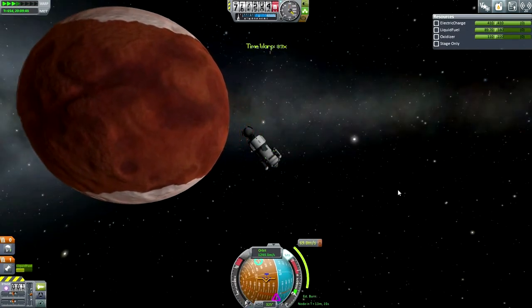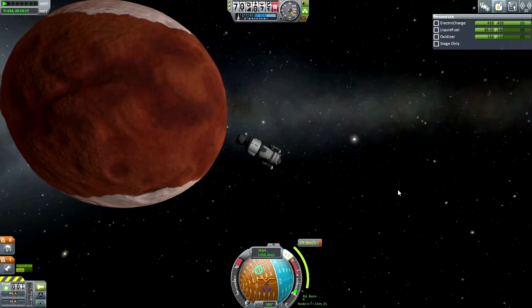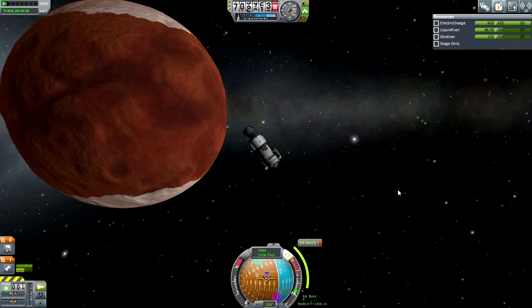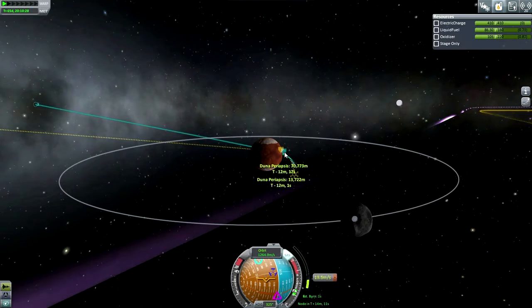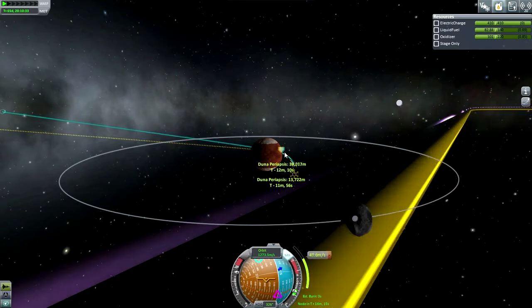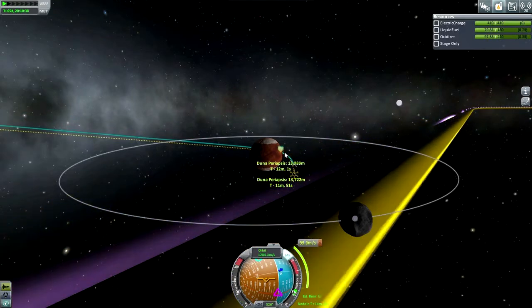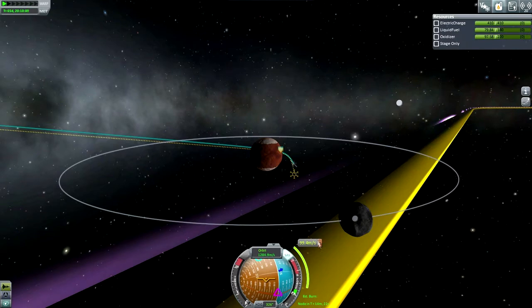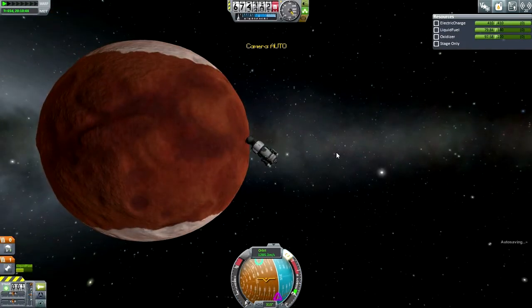I have to do one more burn in order to make sure that I get to the right altitude in DUNA's atmosphere for aerobraking. Unfortunately, I neither used an aerobraking calculator, nor did I decide to do the maneuver at the right time, so it ended up costing more than it should have. I spent quite a bit of fuel here, but I got the job done right about where I plotted it, though that would end up not being the correct altitude.